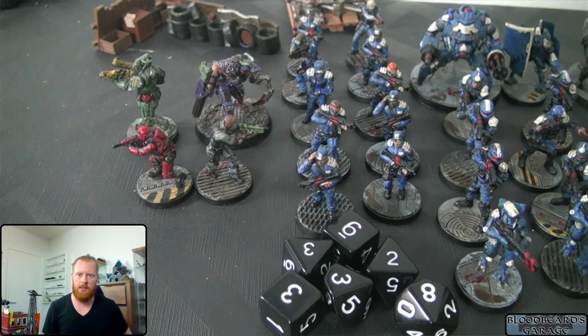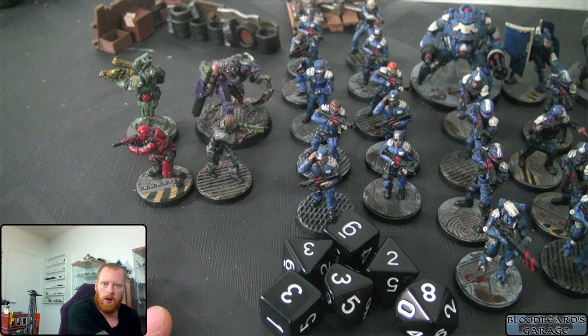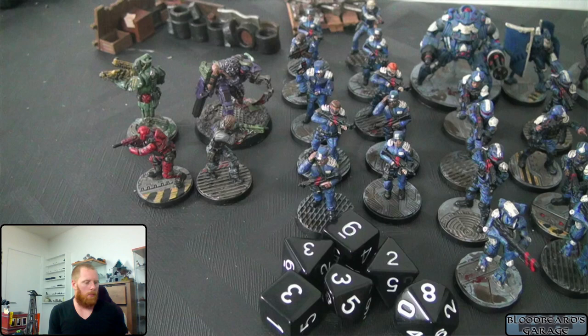In Hardwired, you control a team of four agents. The agents are specialists — illegal black ops troops carrying out black ops missions for evil cyberpunk corporations. One of the key elements of Hardwired is that each agent has a special type, but they can all do all kinds of actions.